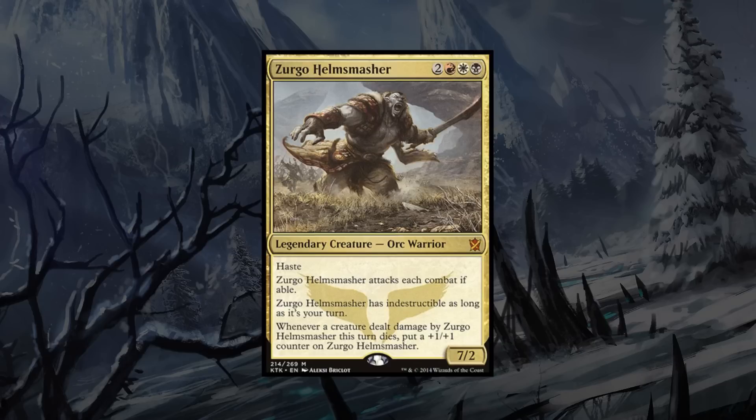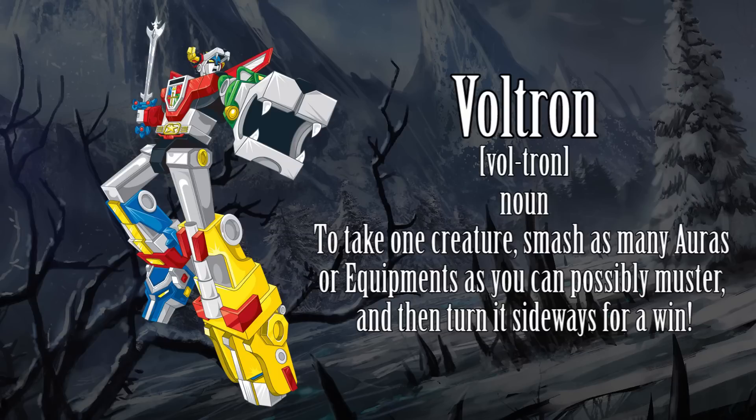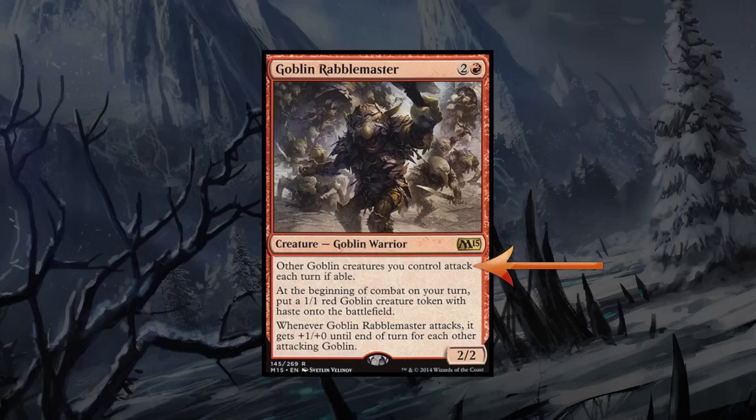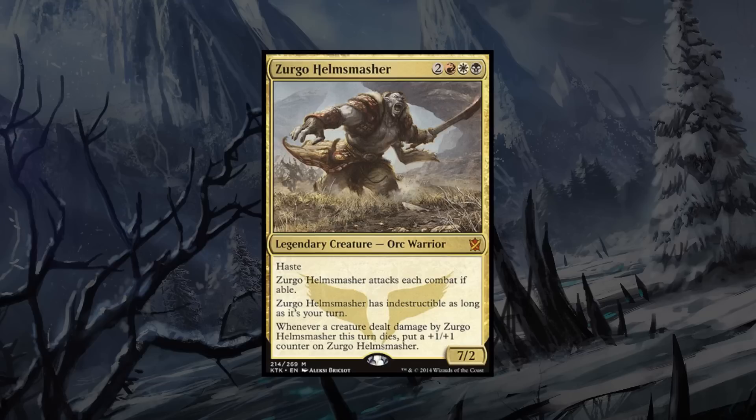His first is fairly straightforward: Zergo has haste. This is surprisingly relevant, as you've probably guessed — this is going to be a Voltron slash combat based deck. His second ability reads: Zergo Helm Smasher attacks each combat if able. There's a similar ability on Goblin Rabblemaster. Essentially, our haste comes at a cost, made even worse when you think that our general only has two toughness.